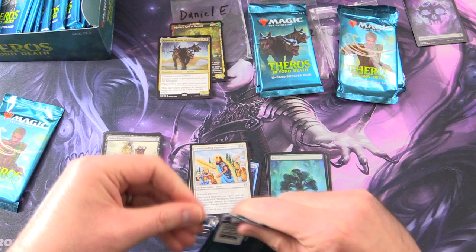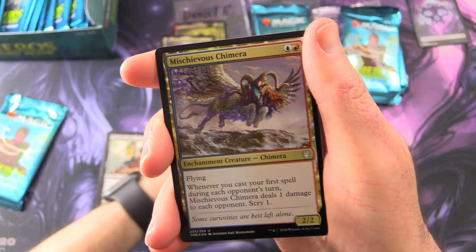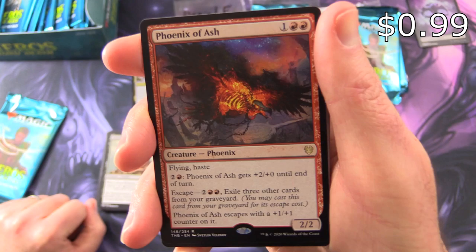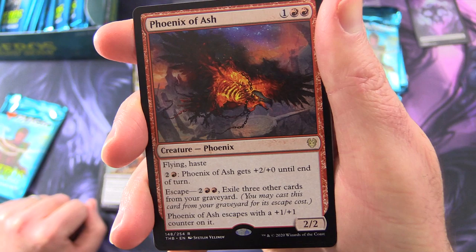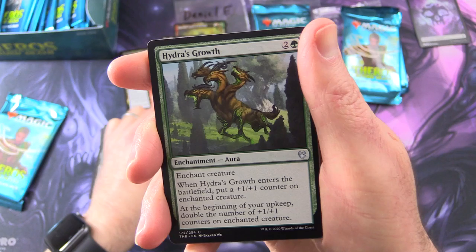On to the next one. Daniel is doing pretty well today. Next up, we have a human soldier token, a swamp, and a foil Mischievous Chimera — that is pretty tasty. And the rare is Phoenix of Ash — creature Phoenix, 2/2 for three with flying and haste. Pay two and red, it gets +2/+2 until end of turn. Escape for two and two red, and you have to exile three other cards from your graveyard. Phoenix of Ash escapes with a +1/+1 counter on it. Nice pull there.